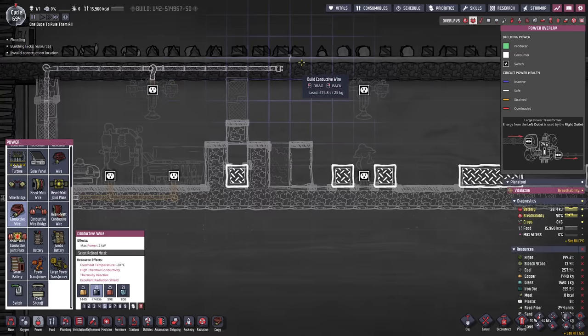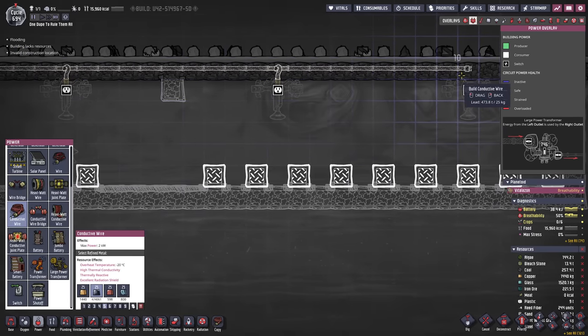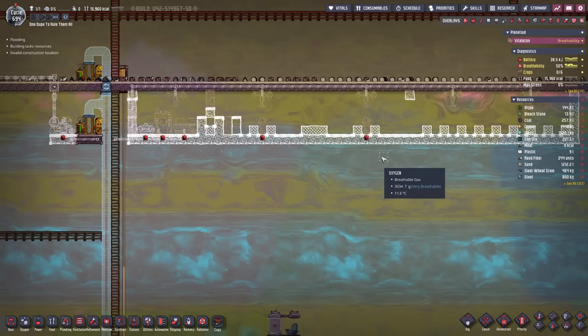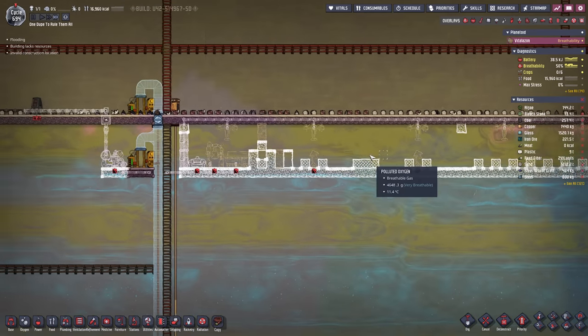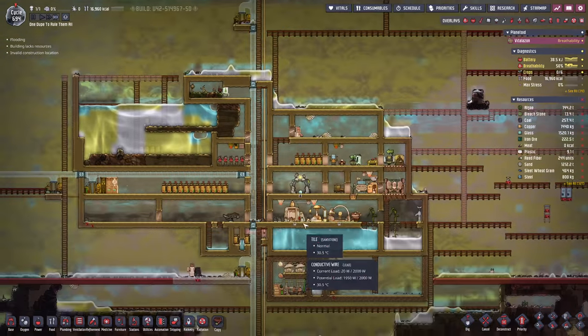I'll go in from the bottom, but the auto sweepers I'll take from the top. The conveyors will also need to be powered up. With that planning phase out of the way, we can go ahead and unpause the game and finally get this built - though probably the research will have to be done first.